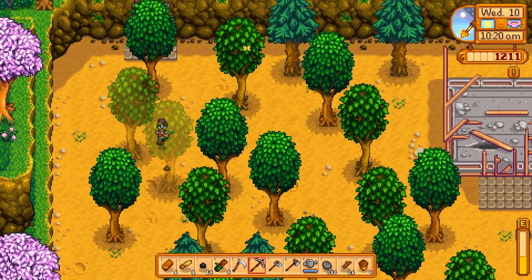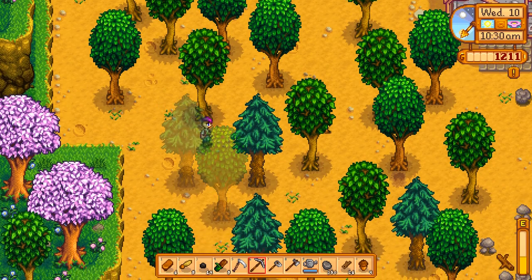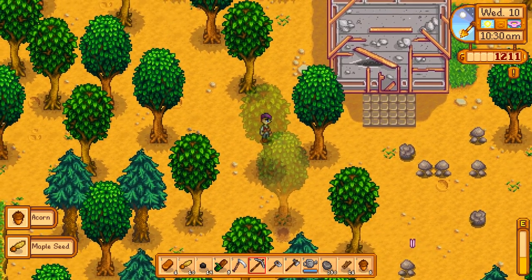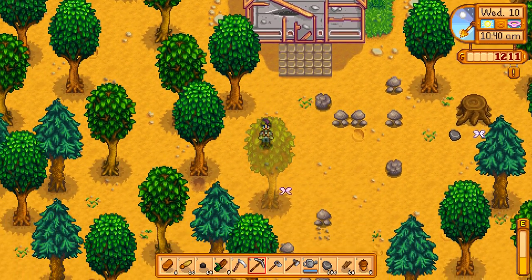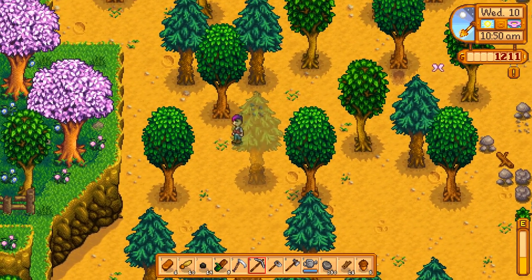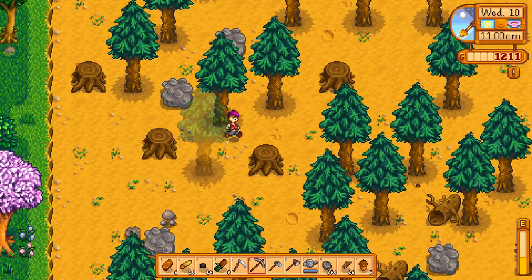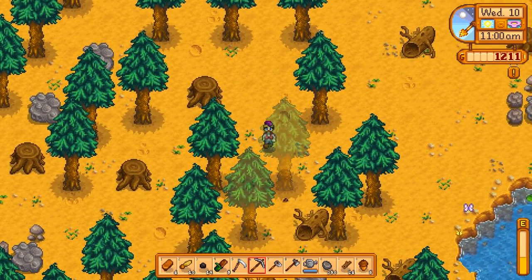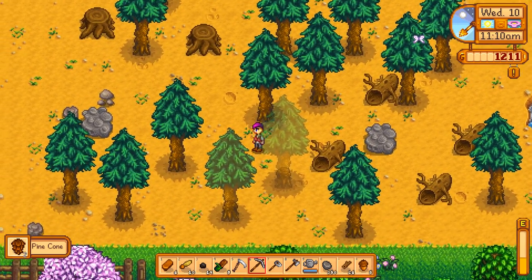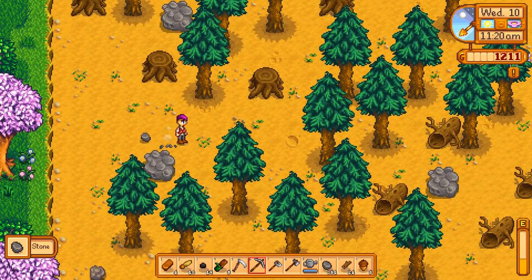A very friendly person in chat is telling me the egg festival is the 13th day. So I need to make sure that if it rains on the 12th, I hand in my watering can on the 11th — wait, no. If I hand it in on the 12th, I won't be able to water my crops on the 13th. So you want to make sure you don't hand your watering can over in the two days before a festival, because you can't get it back on the day of the festival. Everything is closed on festival day.